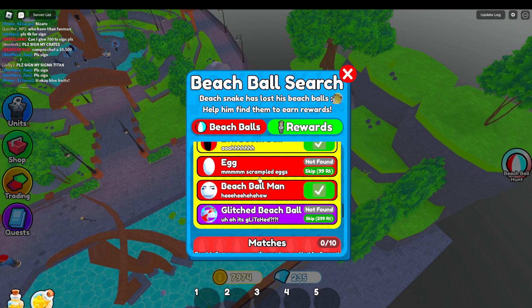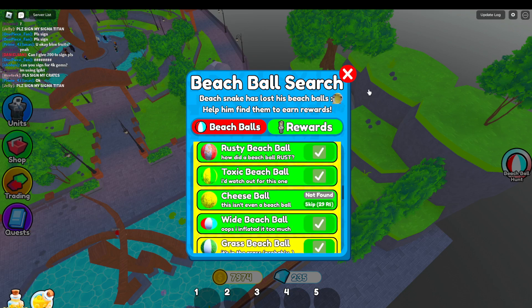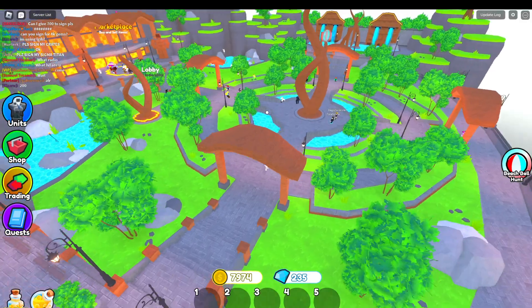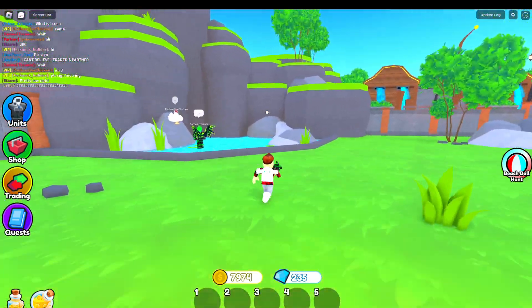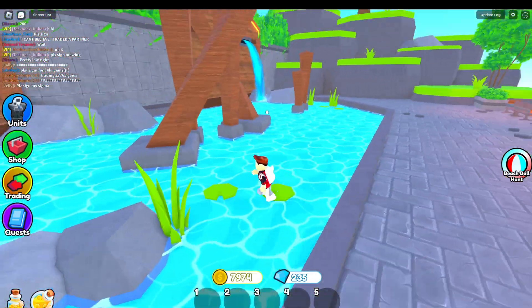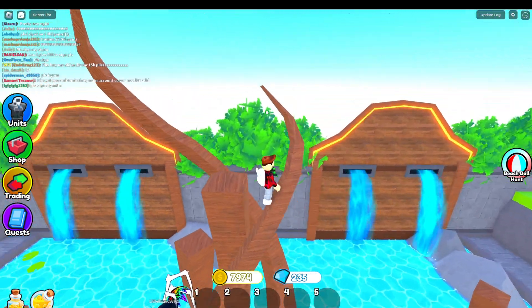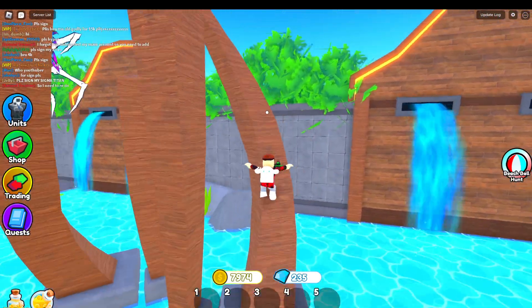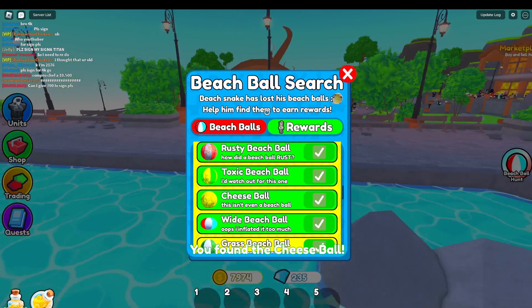Scrambled — it's supposed to be scrambled. There are three more and the cheese ball is easy level. How is it easy level? I bet if I was smarter I'd find it by now. I think I see it — it's on that dead tree. I can go up and get it. Climb up carefully, jump here, fall — that's part of the tutorial. Click it from here. Two more I think.